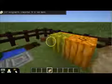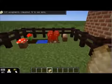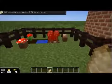Now to the garden part. As you see, we got some water mounds, some pumpkins, some lily pads, some nether warts, some mushrooms, and some roses.